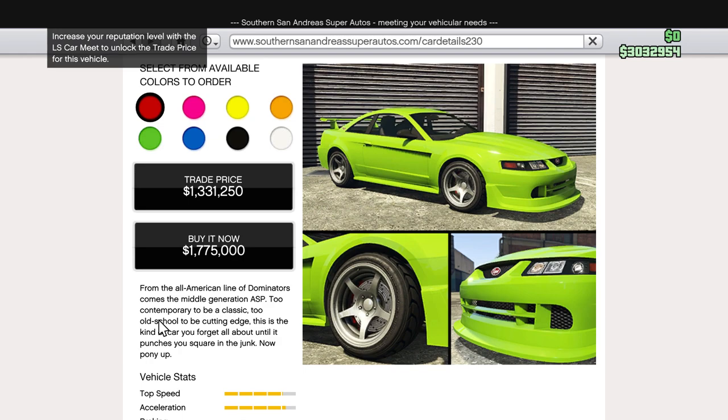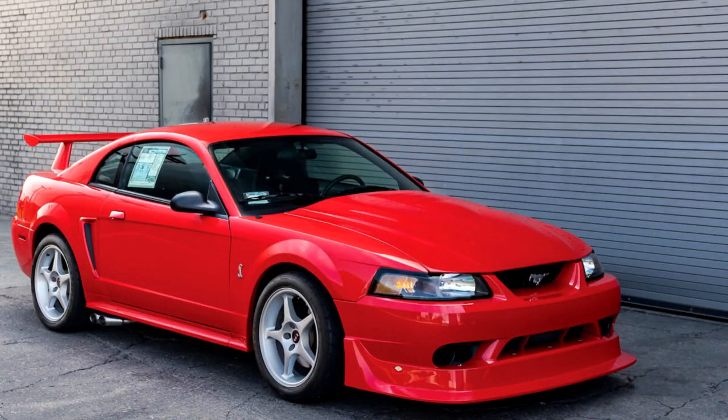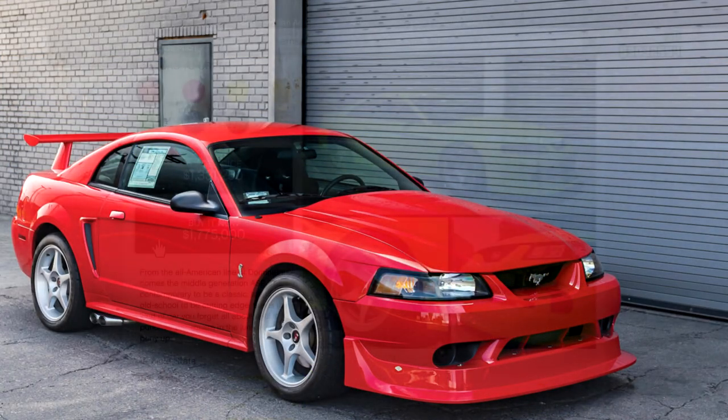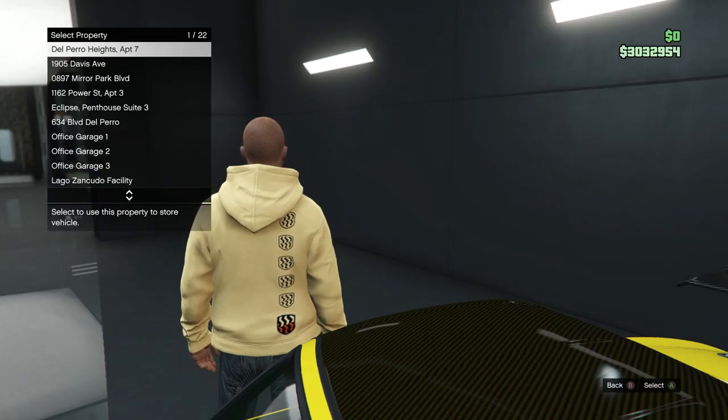But the other 95% is based on cars like this. I want to go fast, I want to turn corners fast, I want a track toy that can also be used to pick up the groceries. The 2000 Ford SVT Mustang Cobra R delivers on all of those things, so it's expensive at 1.775 million, but apparently this could be the best muscle car — definitely worth it.